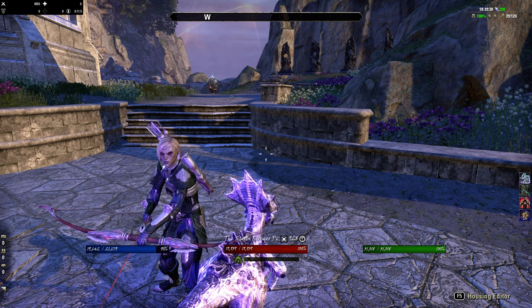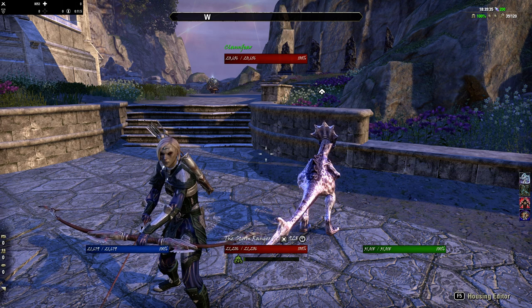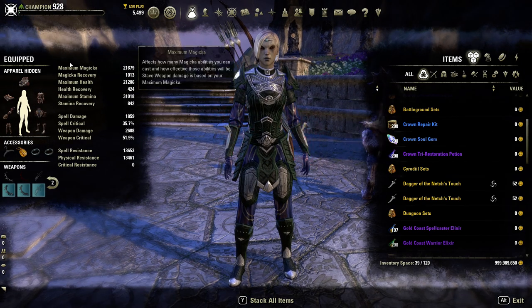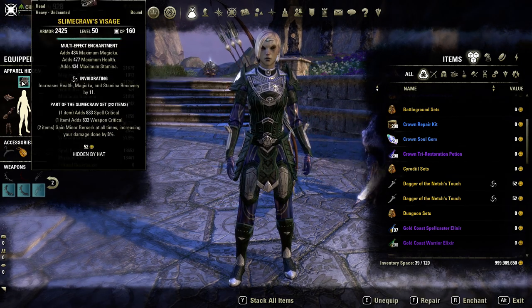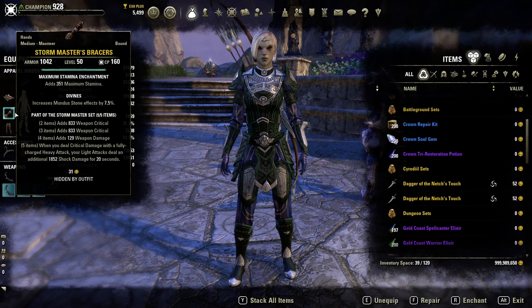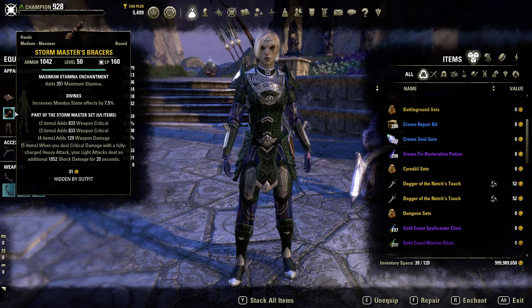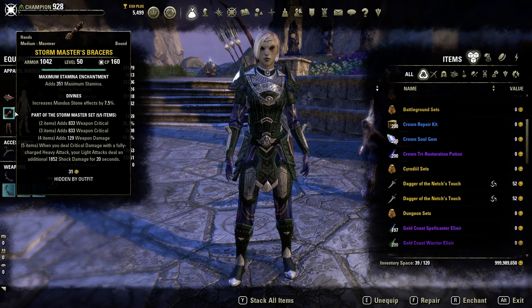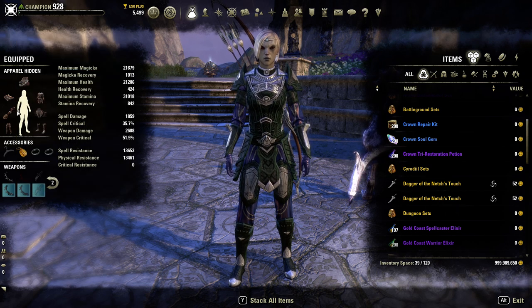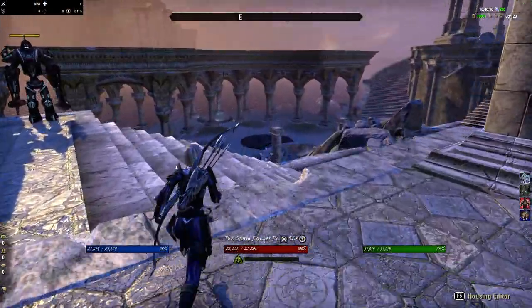A lot of people are going to wonder about the heavy armor setup. If you want to change out the Storm Master piece for heavy armor, what I would do is get Slimecraw in medium, Storm Masters in heavy, and then craft Hunding's Rage or Night Mother's Gaze for the remaining pieces. Night Mother's Gaze would give you extra physical penetration, which might help you out better. But I do like this current setup.